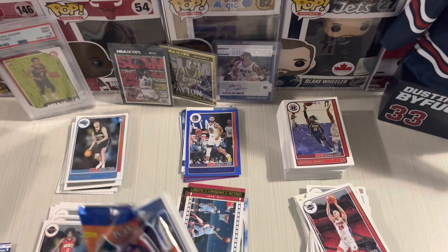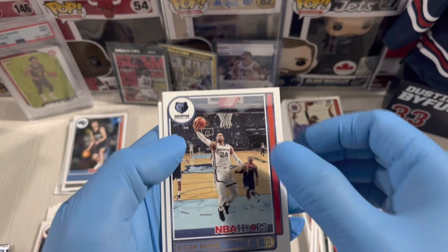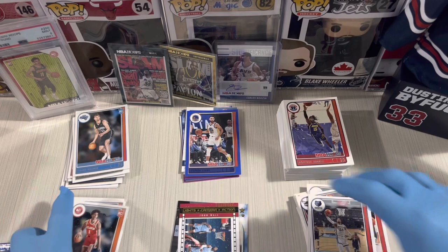Next pack — first pack we hit the banger Carlos Boozer signature. Bojan, Tyrese Haliburton, he's a good player, Payton Pritchard, John Collins, Dylan Brooks, Josh Christopher, class of 2021, Jalen Johnson from Atlanta Hawks, and Brandon Boston Jr. So far it's good — Winter Edition.